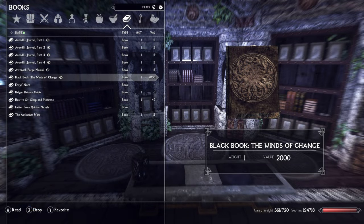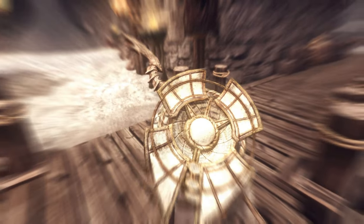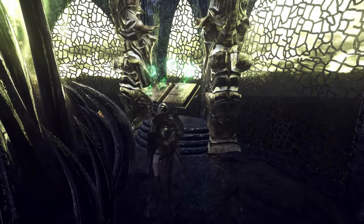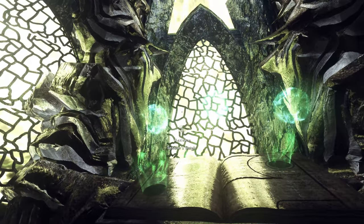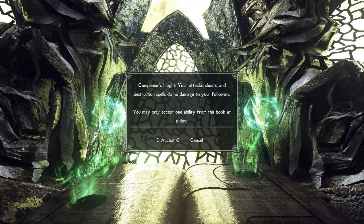As far as black books go, you'll want to seek out Companion's Insight from the Winds of Change book. This black book can be found at the end of the Raven Rock Mine dungeon crawl, which is convenient since you'll already be there for the Zahkriisos mask. At the end of the Apocrypha jaunt, you can choose the Companion's Insight boon, which removes friendly fire damage from your followers and minions. Elden Ring does not allow you to harm your spirit summons, and this allows you to spam area of effect spells without worrying about your minions.